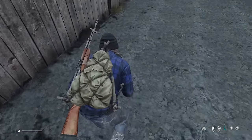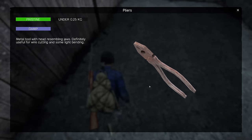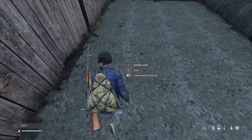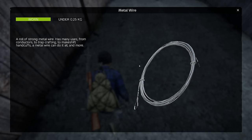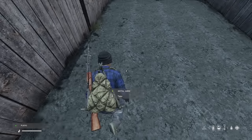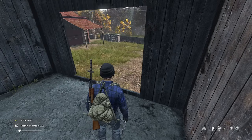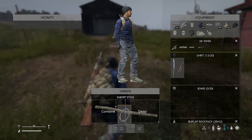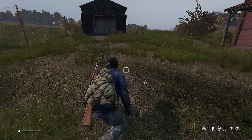You can turn barbed wire into metal wire with pliers. This is great if you find yourself in a situation where you just want some metal wire to make traps or to use in your base. There have been numerous occasions I would have survived an ambush if I had set up a trap outside a building I was looting or sniping from. So don't pass up barbed wire and pliers — they can be a quick source of metal wire which could potentially save your life.